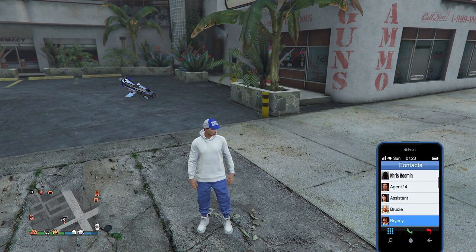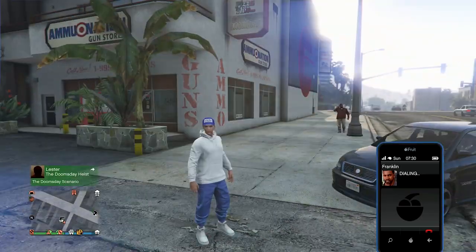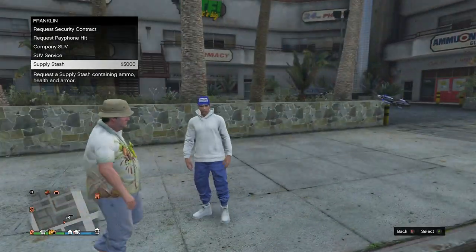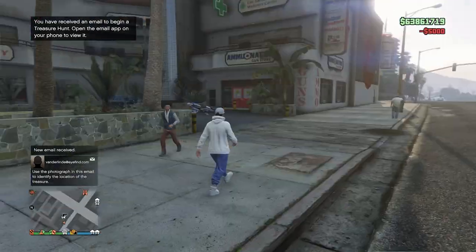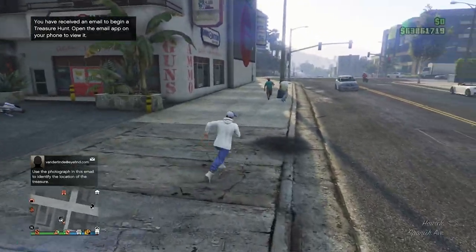Now we're going to open our phone — this is the part where you need an agency. In our contacts, we're going to call Franklin, and at the very bottom there's an option for a supply stash. This costs $5,000, which is roughly what we spent on a full inventory of armor anyway. Request it and you'll get an icon on the map showing where it's going to land.